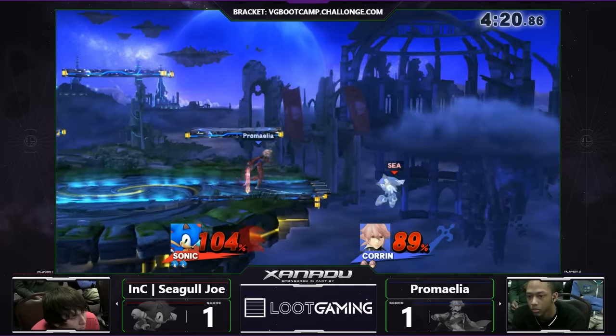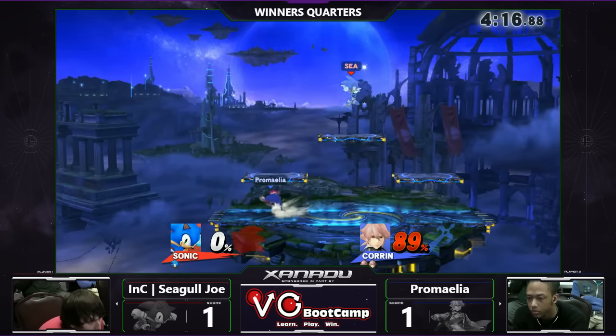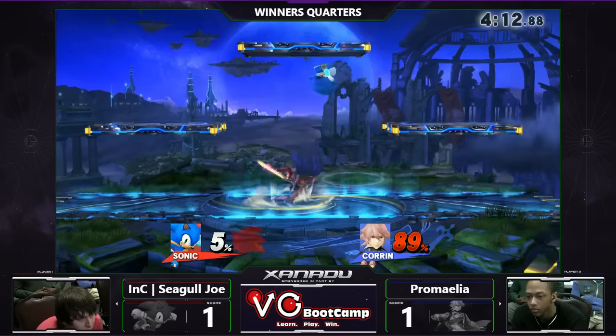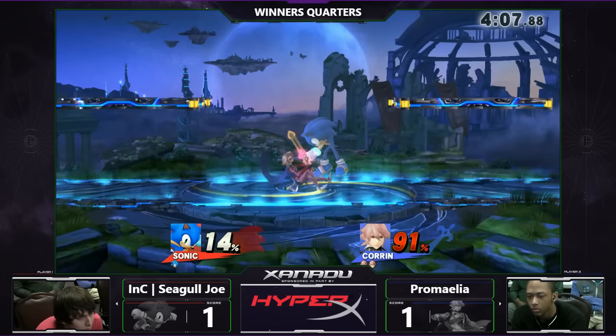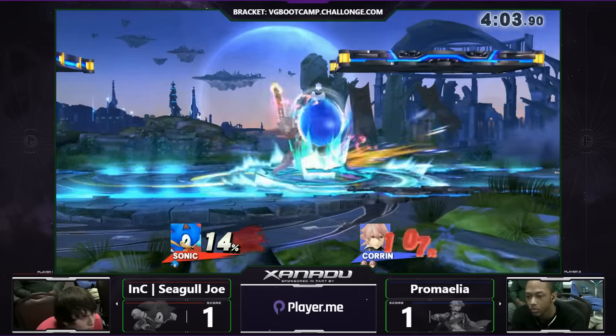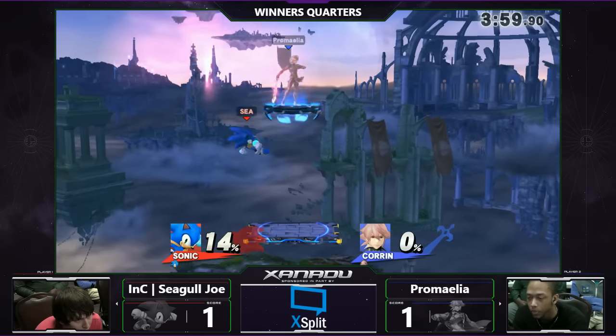Alright, nice — offstage, but that's the way to Seagull right now. What a good pick coming in from Primalia, literally just poking him out. Korin with a stock lead right now — super important. Let's see how much extra credit he can rack up. Seagull getting every answer right on the test. What a lead there.